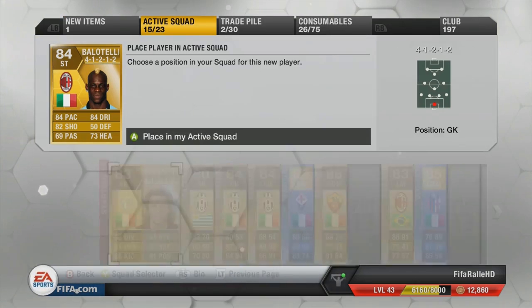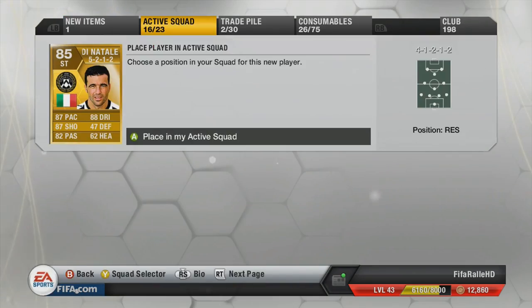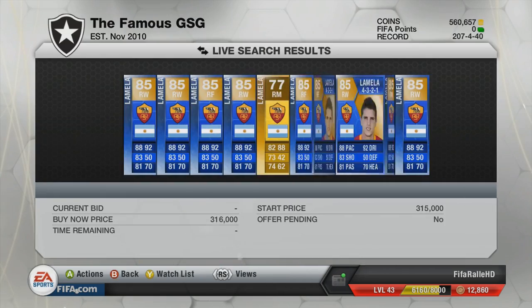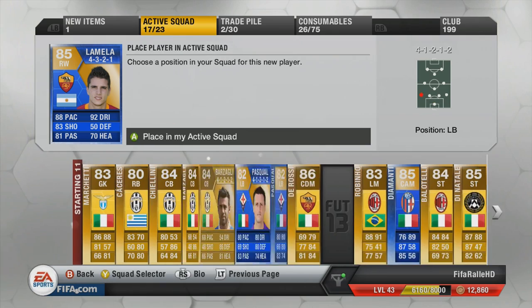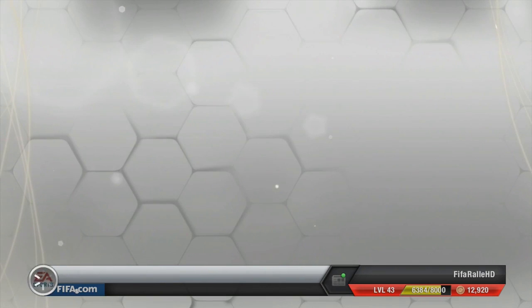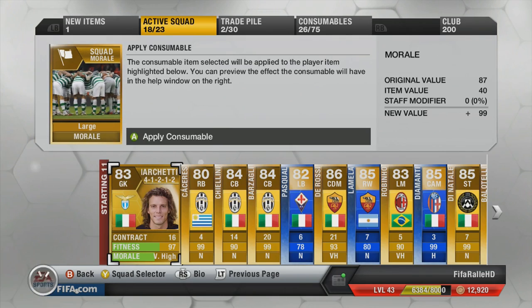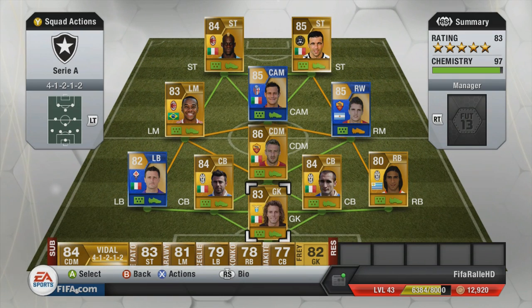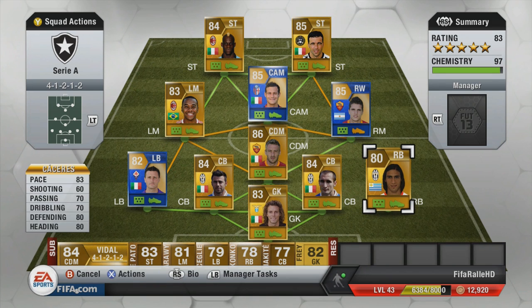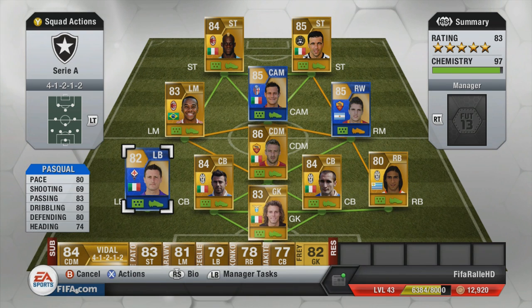We get Balotelli as our first striker, and alongside him we'll get Di Natale — two quite solid strikers with a bit of pace and good shooting. And the final player, of course, Team of the Season Lamela. He is a 5-star skiller and kind of affordable, because Ribery is way too expensive and the same will probably go for Ibrahimovic and Ronaldo once they get a Team of the Season. This is the squad: a Juventus defense with Marchetti on goal and Pascal from Fiorentina — a quite solid defense with pretty good work rates on them.